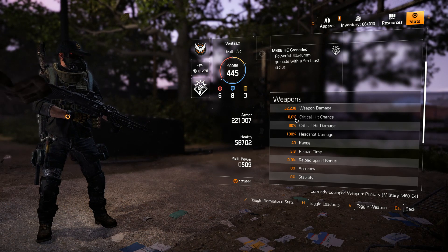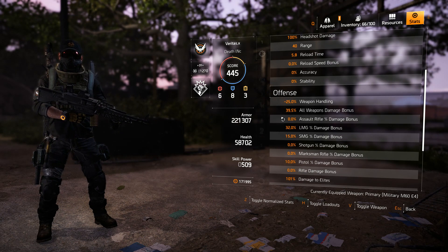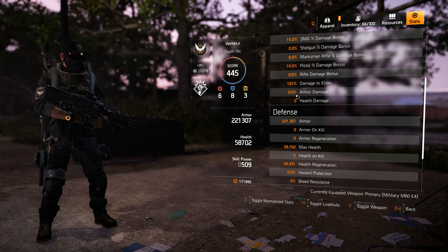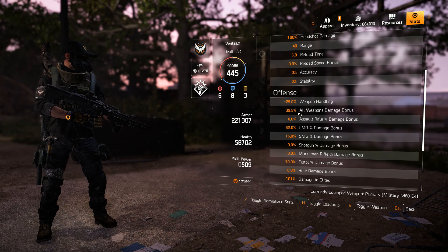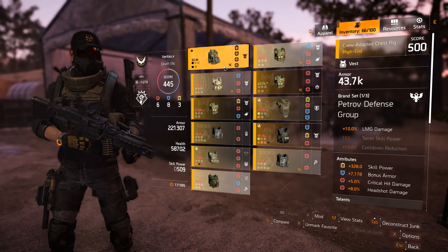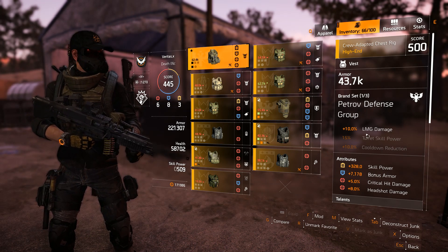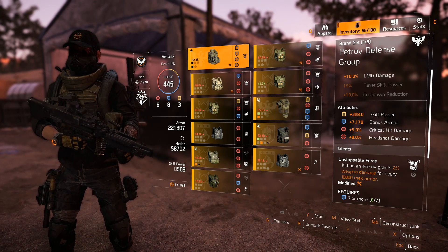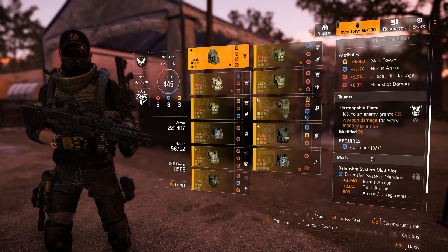You can see I have 0% critical hit chance - we're not running crit at all. It's all about headshot damage and all-weapon damage. LMG damage and 101% damage to elites - stack it, stack as much damage as possible. The one modifier you're not seeing here is that all-weapon damage actually goes up by another 44% from the trait Unstoppable Force, which rolls on the chest piece. I use it with Petrov for LMG damage. Unstoppable Force gives 2% for every 10,000 max armor - we have 220,000, so that's 44% damage. Huge. This is how we achieve those 200k headshots.